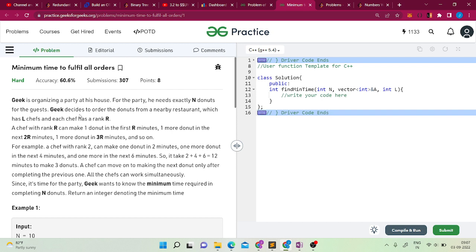A chef with rank R can make one donut in the first R minutes, one more donut in the next 2R minutes, and one more donut in 3R minutes. So for example, if a chef has rank 2, then he can make one donut in 2 minutes, two donuts in 4 minutes total, three donuts in 12 minutes total. So he takes 12 minutes to make three donuts.